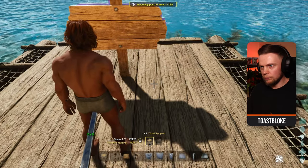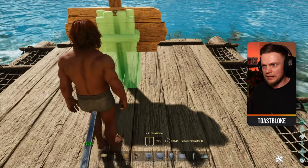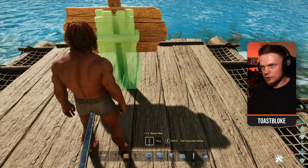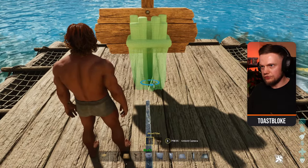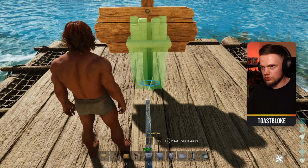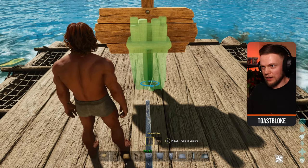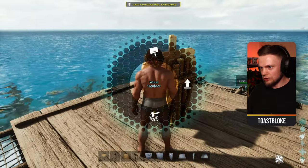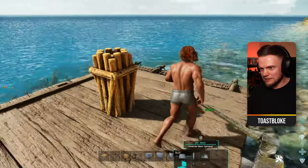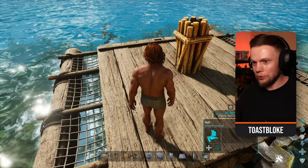Roll back into third person, get a pillar out, and you'll see it snaps and aligns to the sign. Place it, then lower it — you want the centre of the pillar, the central column, in line with the join between the top and middle planks on the sign. When you've got that, place it. Now you can rotate and move around freely. You just have to get that perfect or nothing else will work.